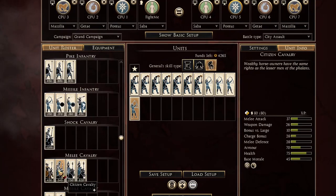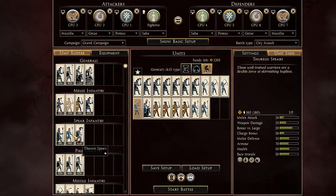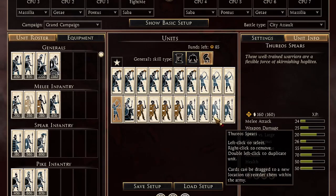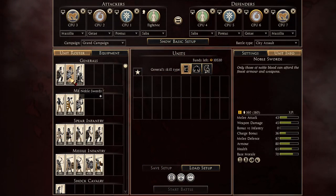Then I fill it up with four archers, get one citizen calf to be annoying outside, plus three mercenary Celtic warriors, then fill it up with three spears. Here you go — this is my Pontus army on defense.